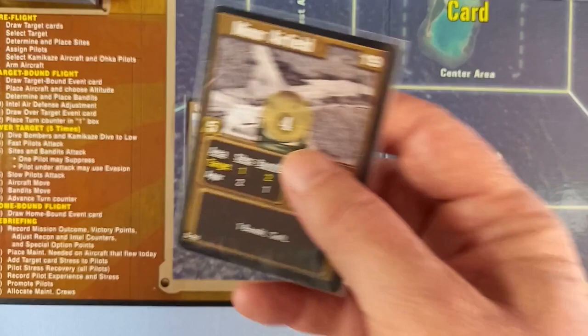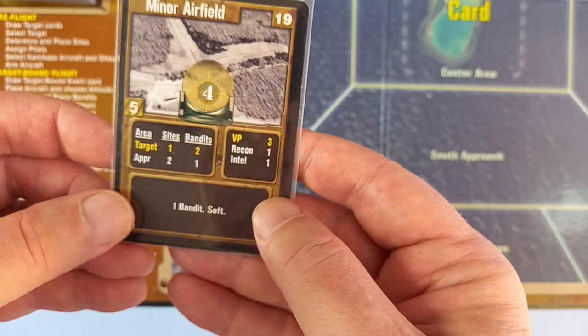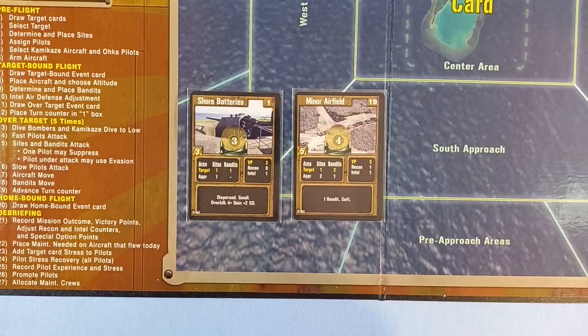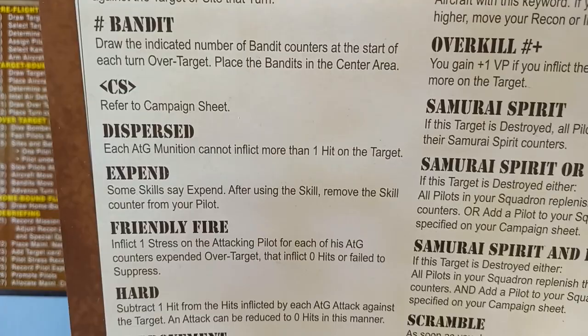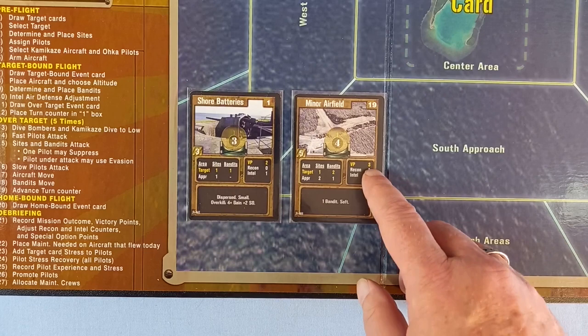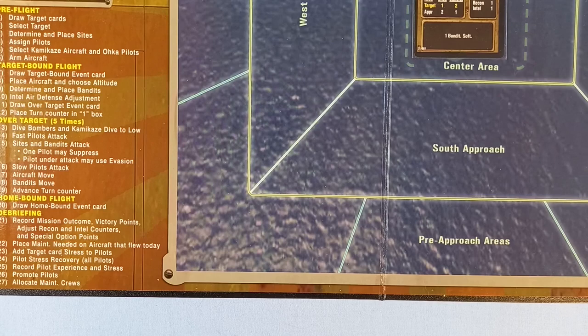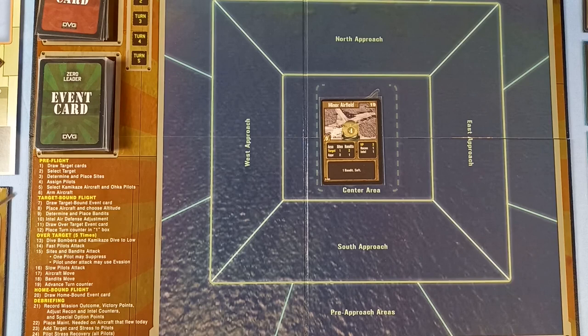The minor airfield: five planes, four hits, a bit more in the way of sites and bandits, but it's three VP and both recon and intel will move up. They are soft. This one bandit keyword means you draw the indicated number of bandit counters at the start of each turn over the target and place them in the center area. I think we'll use this one because of the VPs and the movement of recon and intel. So that goes in the target area and the shore batteries go back on the deck.